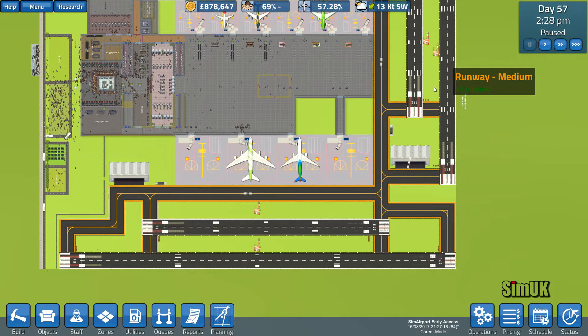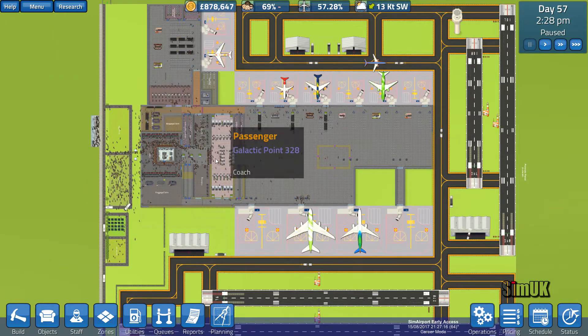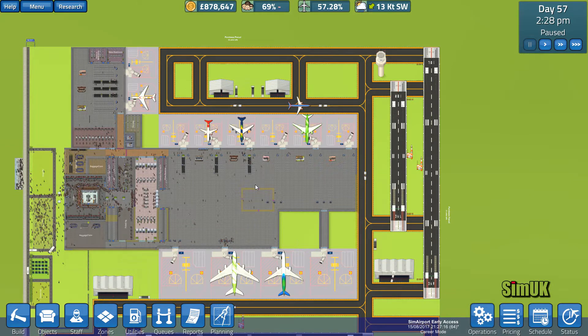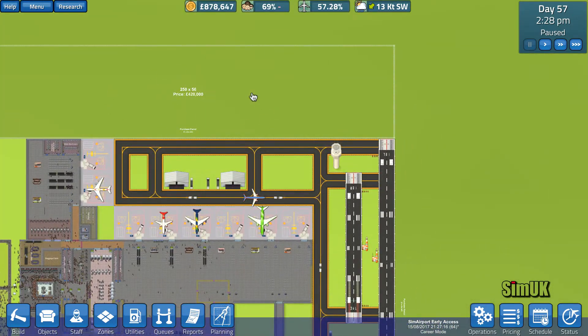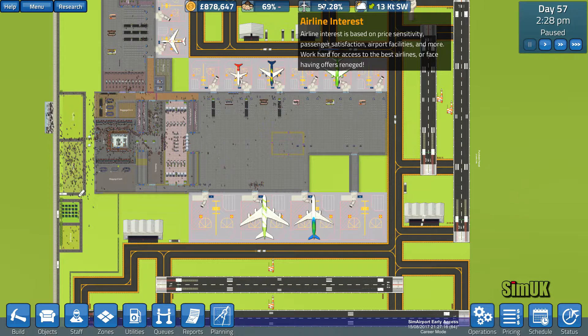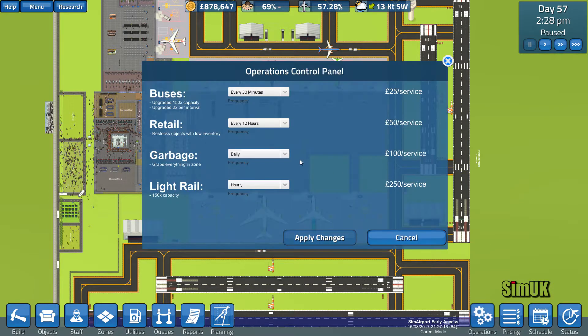In terms of runways we're good, in terms of baggage management we are good. There's still some development, fixing and improvements that need to happen but overall it's running really rather well. At some point I'll reschedule all these flights. Today is about getting airline interest back up because it's at 57 — we had a flight reneged in the last episode and that is a big problem.